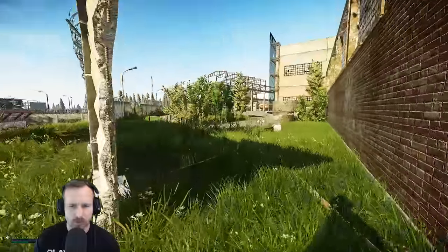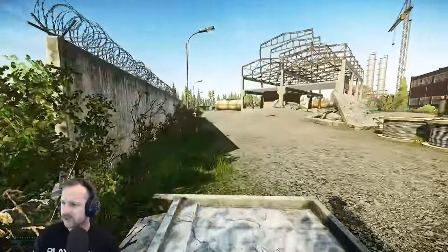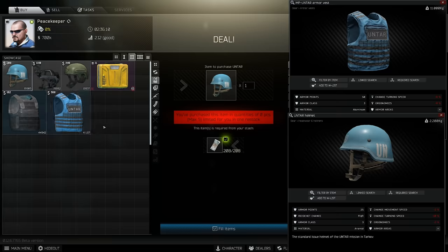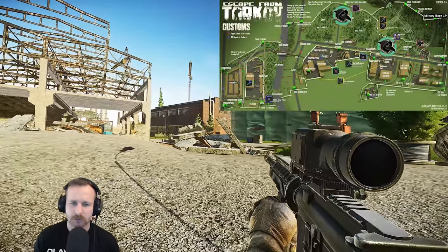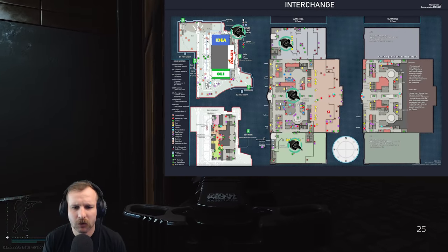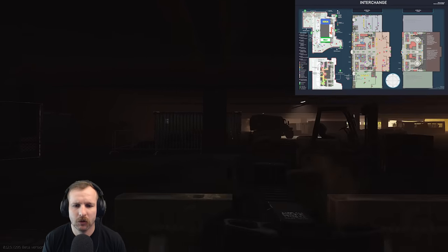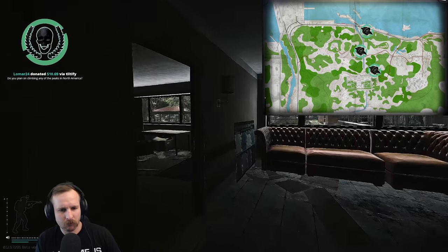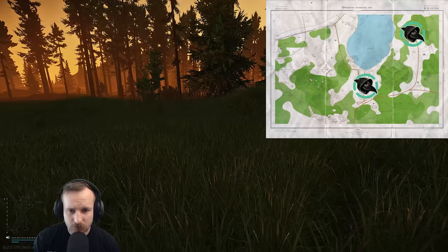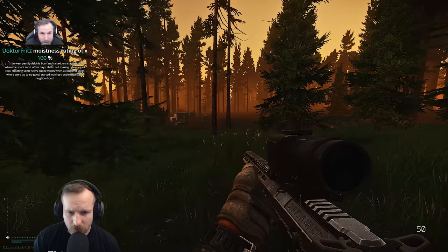Peacekeeping Mission. For this task, you're required to go into Customs, Interchange, Shoreline, and Woods and kill 12 Scavs whilst using an M4 and dressed as a UNTAR soldier. You need the UNTAR helmet and vest, which can be bought from Peacekeeper Level 2. For Customs, look towards the dorms and new gas station. On Interchange, go down the main path through the center of the mall, then head towards Oli, Idea, or the power station. Shoreline: straight down the middle — gas station, power station, bus depot. For Woods, the scav house area or the lumber mill if the scav boss is up. After completing all kills, you'll get a heap of XP and it's definitely a worthwhile task.